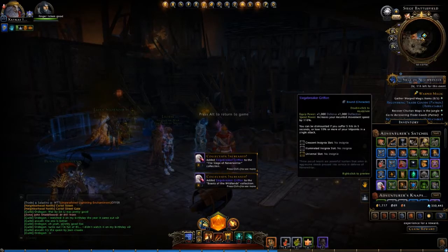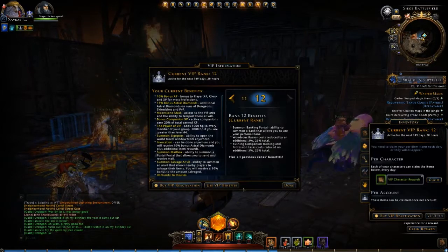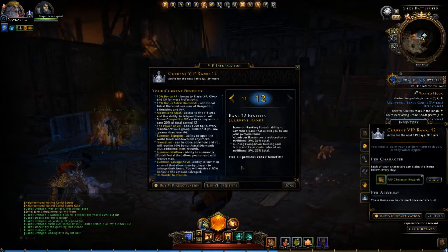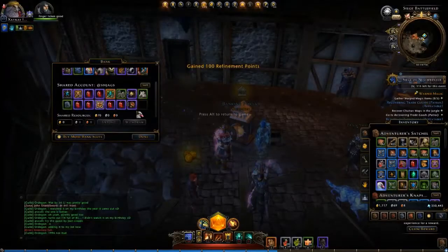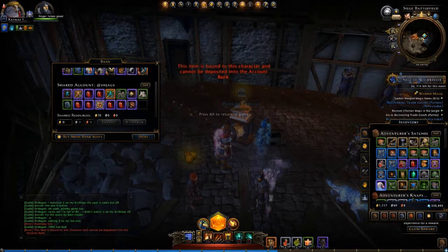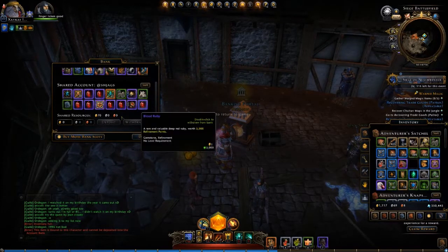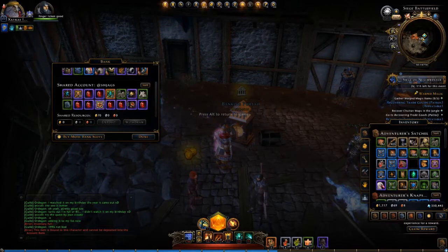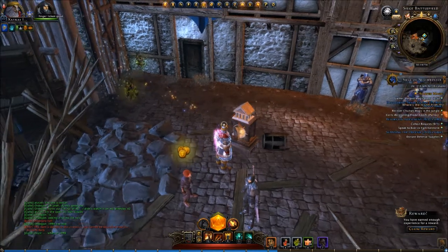It's added to my inventory and it says it's bound to my character. I'll go ahead and try to transfer it — if I have any inventory space in my bank. Nope, so I'm stuck with it — poor little me, I got a Siege Breaker mount that I can't send to anybody else, but hey, it's okay.